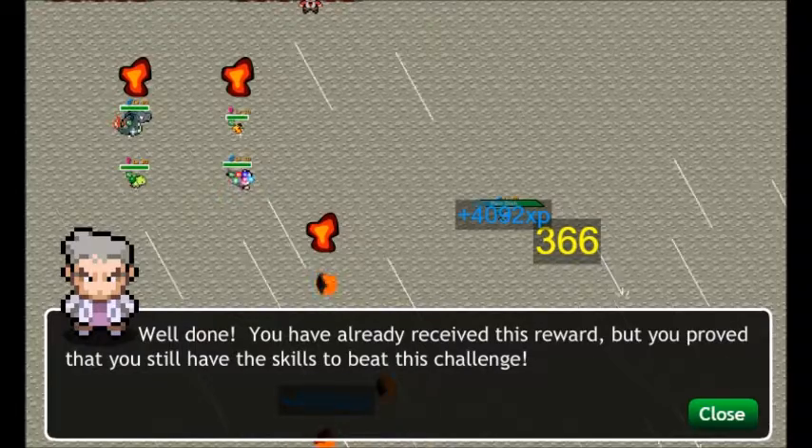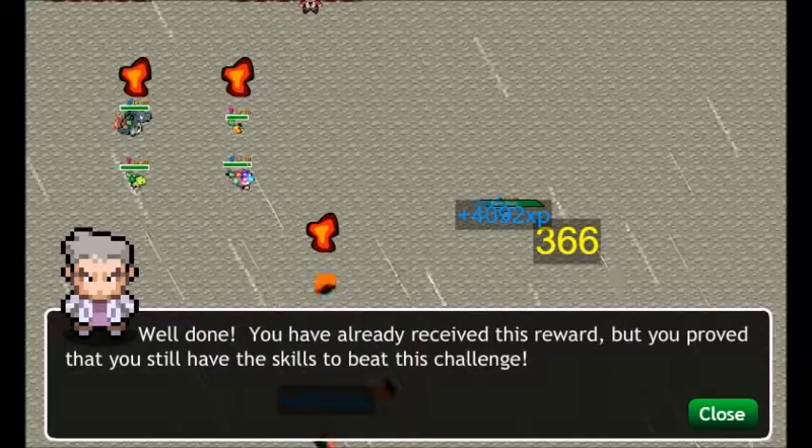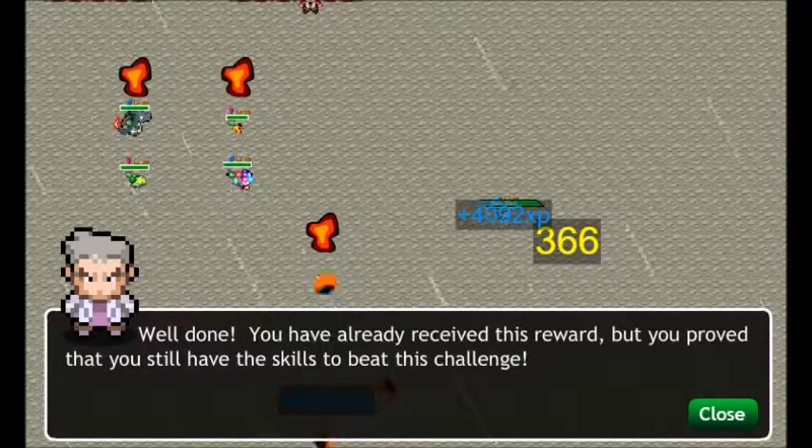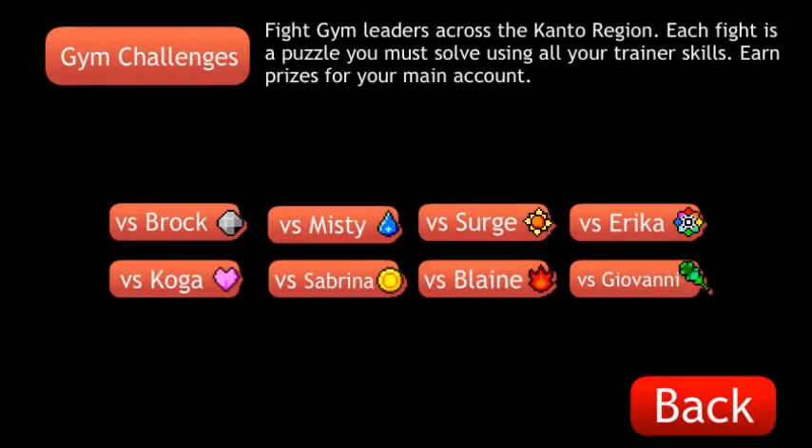So that's that gym. For defeating this one, you will be getting a special Charmander — a bunch of Charmanders holding the Charizardite X. That is Blaine's gym. I'll see you later.